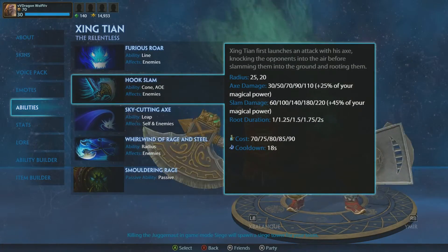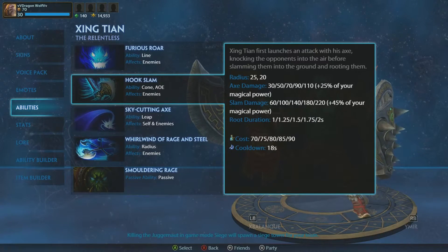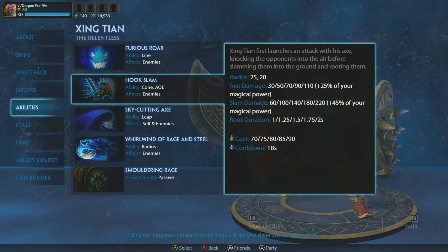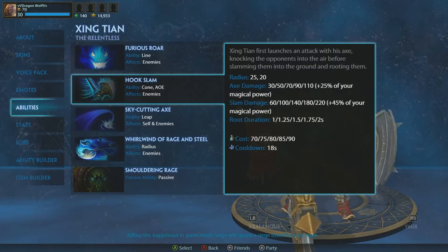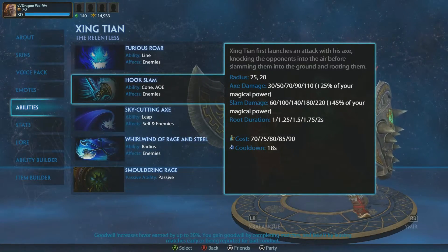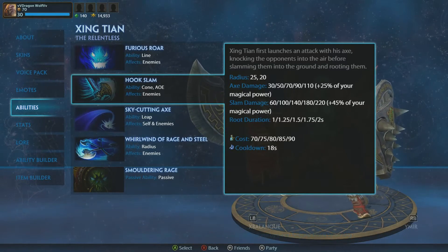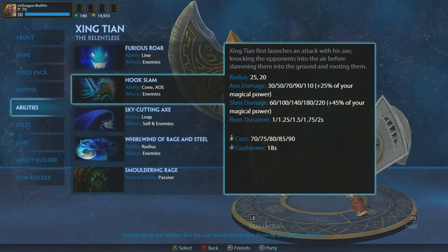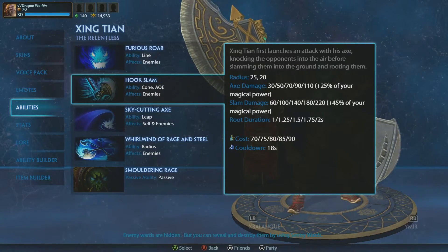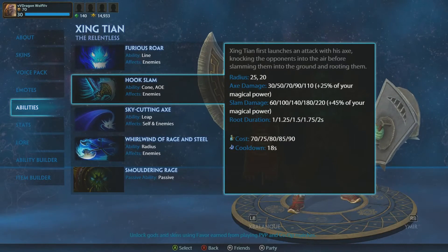Then we're going to take a look at Hook Slam. Hook Slam is a two-part ability. First, you jump up in the air, and wherever you land it's going to knock them up in the air a little bit. Then when you slam back down to the ground, you're going to root them. It's a pretty good CC ability that does a decent amount of damage.